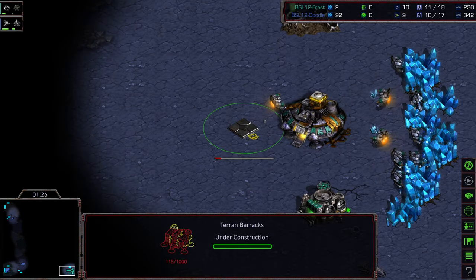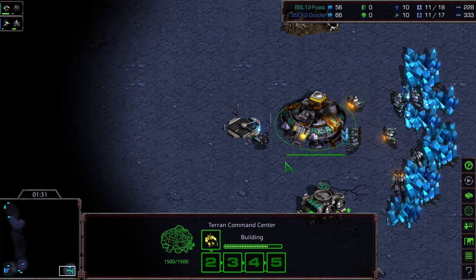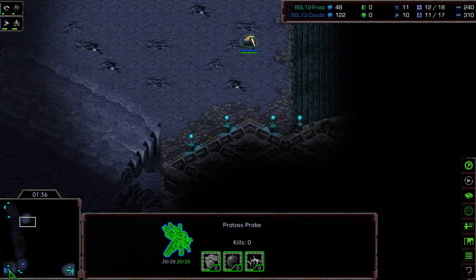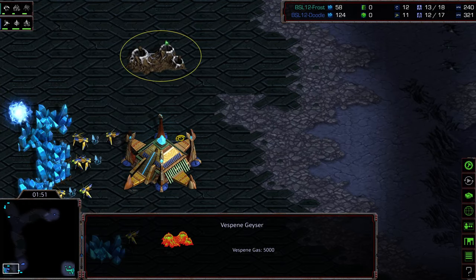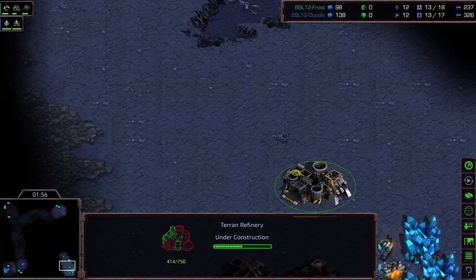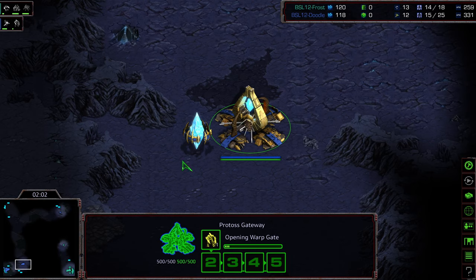That's going to allow the Zealots to get into Frost's base a little bit faster. We're seeing a barracks alongside the command center. Marines can run through. With that early Zealot pressure, which I assume we're going to see here — I don't know what the logic would be behind putting that gateway down there otherwise. We don't see an assimilator being plopped down for Doodle, so I do think we are just going to see one gate Zealot pressure. That was something very popular on this map.